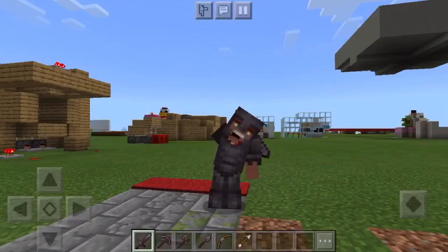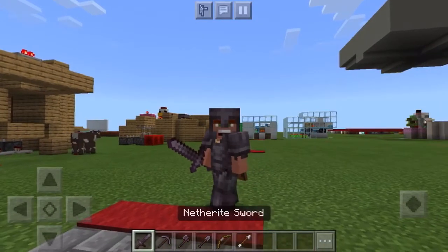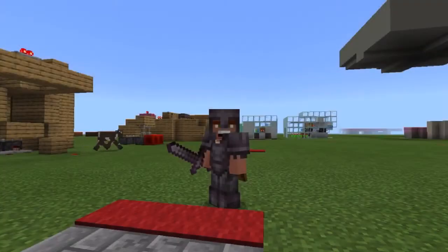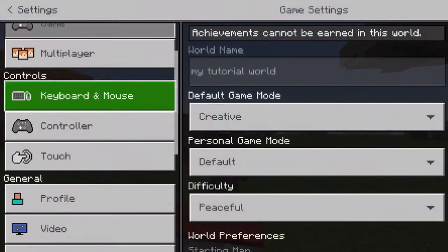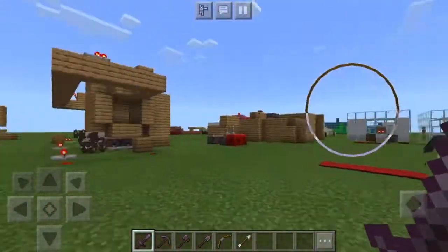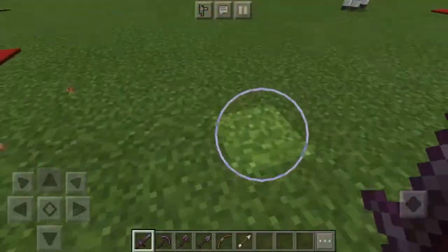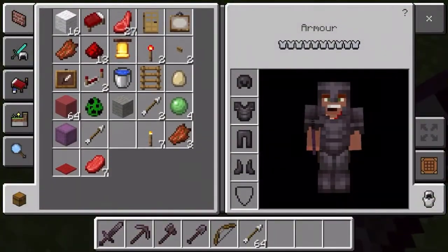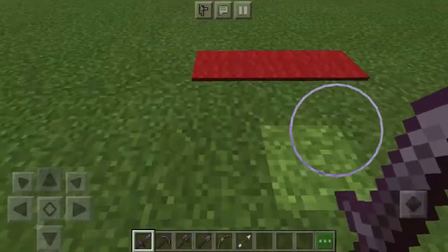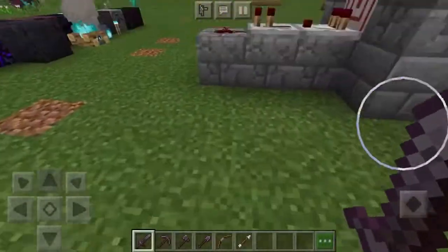Hello guys, welcome back to another video. As you can see by my sparkly new netherite armor, we are in Minecraft 1.16. Let me just change to first person because this is horrible. Today we're going to be looking at a few building tricks and tips with all the new beautiful woods, netherite, and whatever else we've got — tons of stuff. I'm going to be showing you around all the blocks.